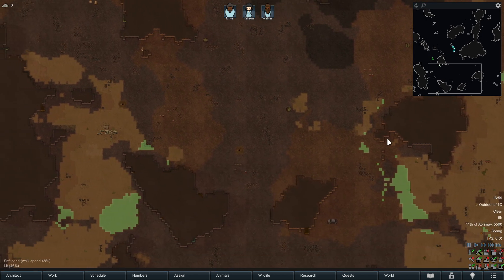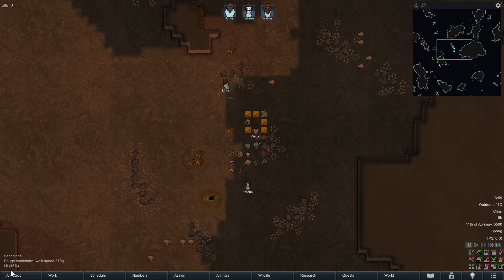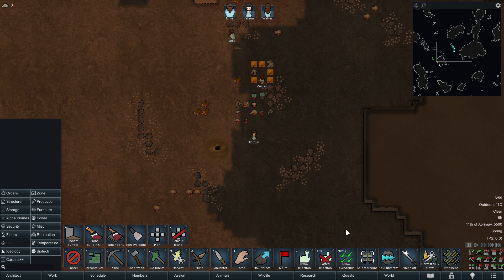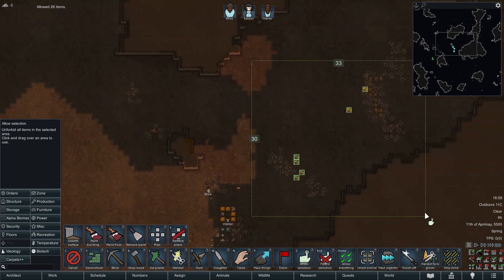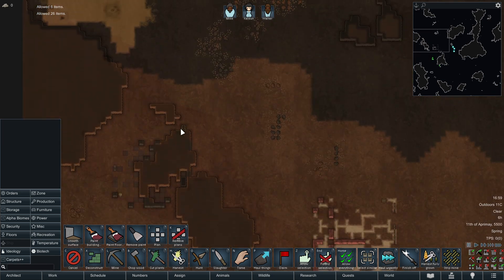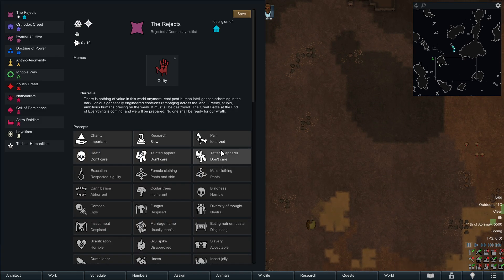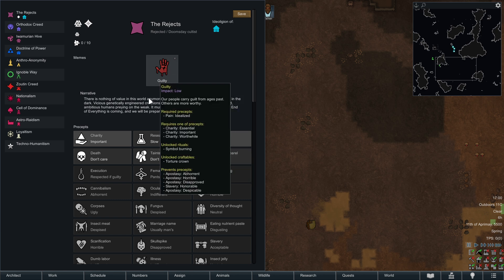Since the majority of the fertile soil is down here, I figured I want to start my stuff here. We got the regular crash land scenario going, so we have a pretty good start in terms of items — food, weapons, a little bit of armor, medical supplies. We can survive for a couple of days. I want to glance over the ideogen I built. I wanted to play the guilty meme for once, because these guys know that they suck — and that comes with charity, so we like to help other people whose life sucks.